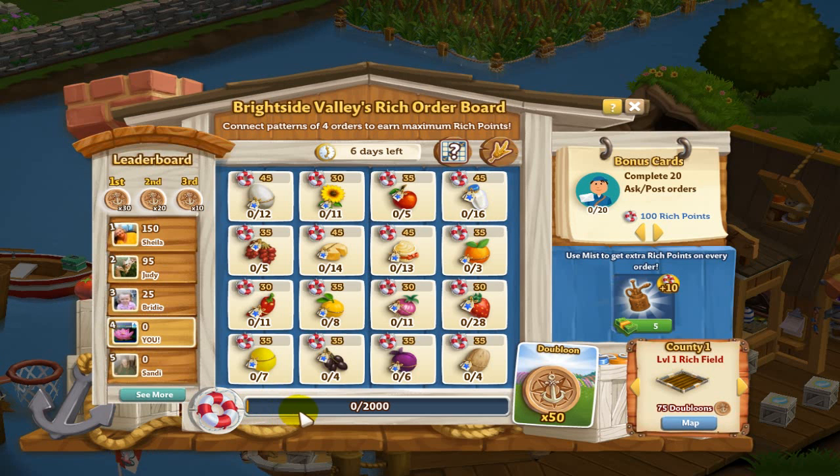As you complete the rich order points, you're going to see this yellow bar come across here to let you know where you are. If you want to get to the map to see what town you're on, you click here. And if you have farm bucks to use, you do have an extra option here for the rich points. What I'm going to do is run through and complete a three-pattern here, and then show you how to turn those in for your rich order points.